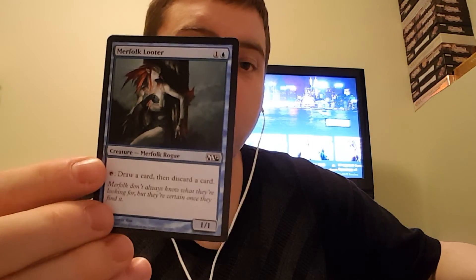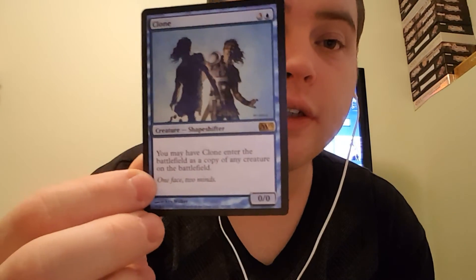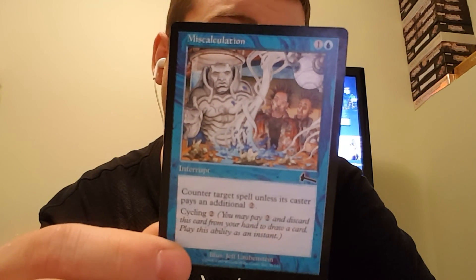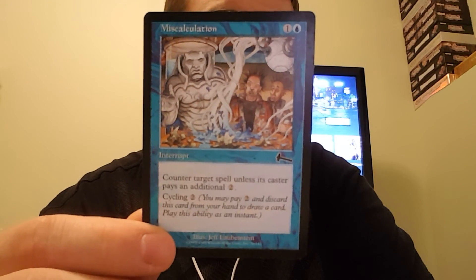Burfolk Looter — tap it to draw a card and discard a card. Shape Anew — the controller of target artifact sacrifices it, then reveals cards from the top of his or her library until he or she reveals an artifact card, puts it on the battlefield, and shuffles. Clone — you may have Clone enter the battlefield as a copy of any creature on the battlefield. Miscalculation — counter target spell unless its controller pays 2, and it has cycling for 2.